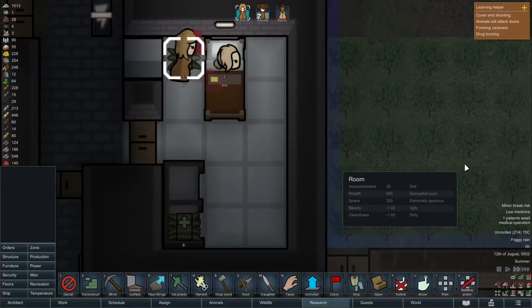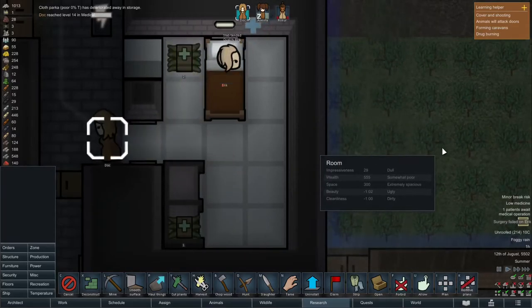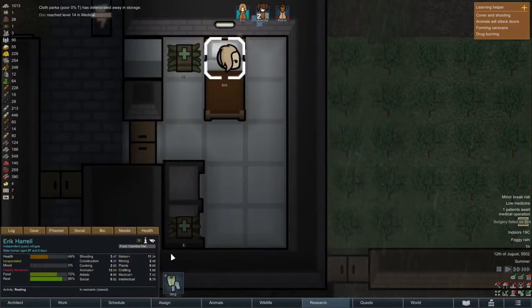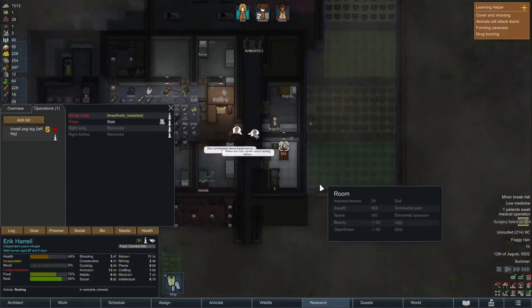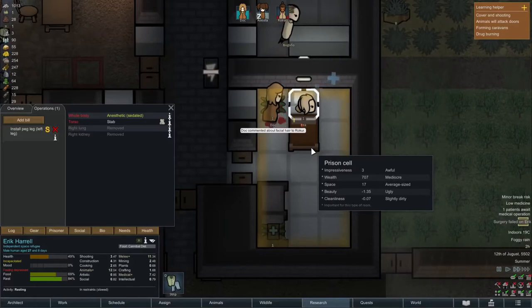I noticed Doc's level is almost up to 14 for medical so I gave Eric another two operations. However the first one fails — Doc did level up but Eric didn't get his peg leg because we stabbed him in the torso while trying to install a peg leg. What do you know? Shit happens. Let's try again. So I also queued up the left peg leg — let's see if she has more success with this one. This is the final try because we're almost out of medicine.